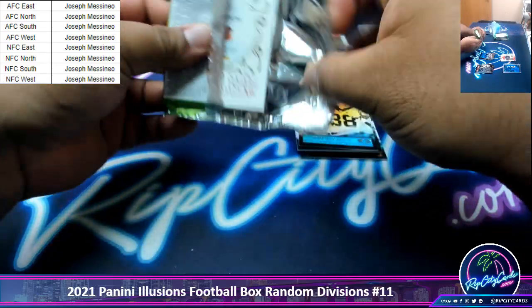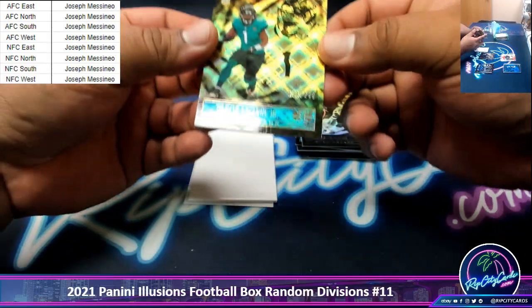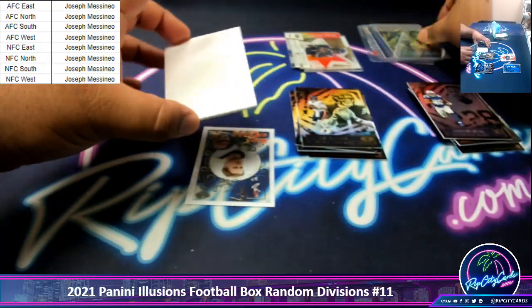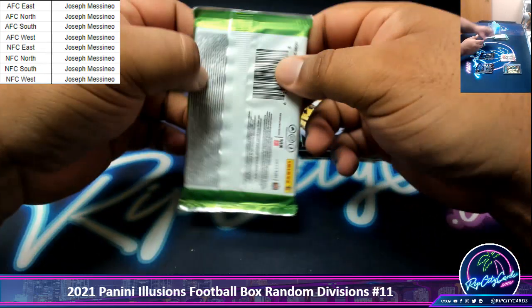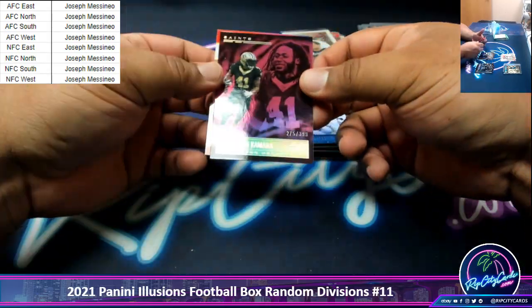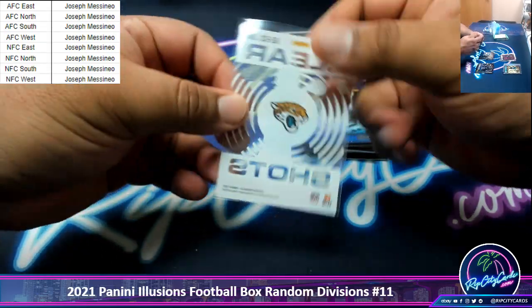There's three autos per box, so hopefully it's the Mac Jones RPA /101. Got an Etienne to /249. Make sure they're dirty, JMS. A little Joe Burrow King of Cards. Another Camara to /399. Trevor Lawrence Clear Shot, which is not numbered.